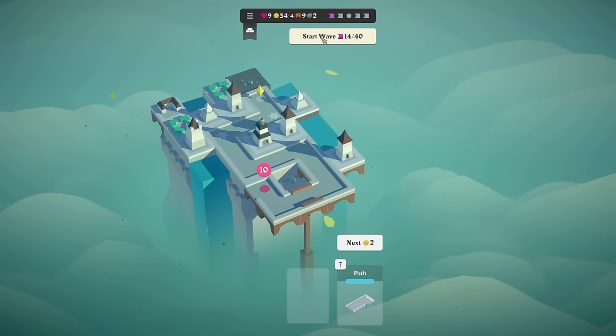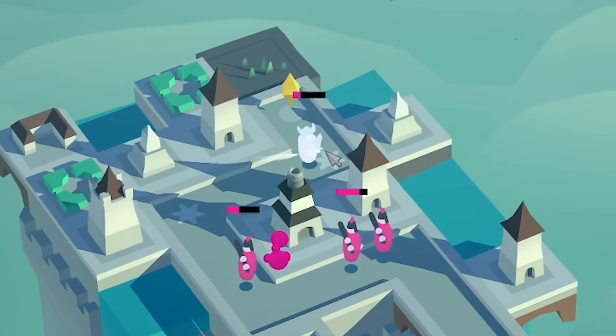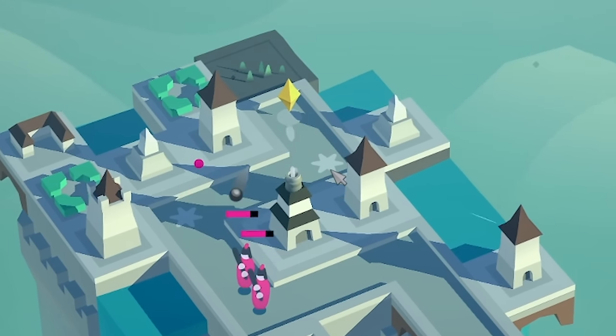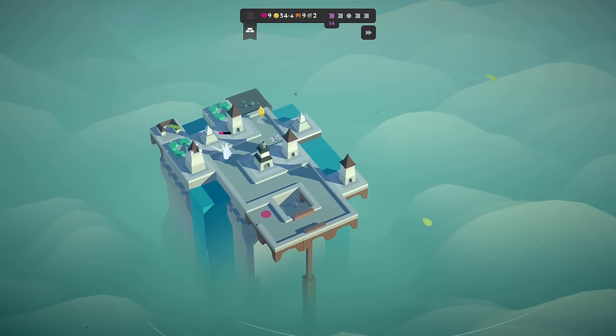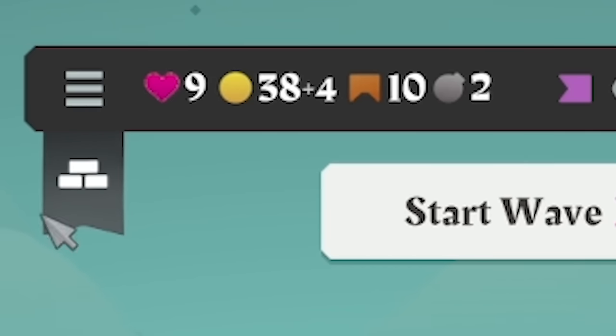So that can go there. We'll start the next wave and take out the Viking. We've slowed him down once, slowed him down again. Oh, that was so close. If I didn't put that ice trap there, he would have made it through and we would be down to eight lives. But it's still on nine.